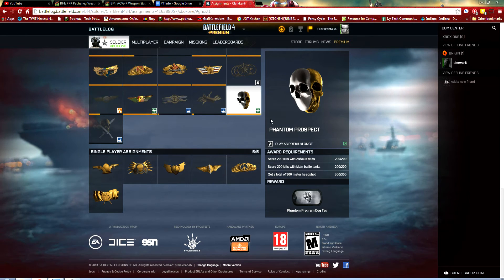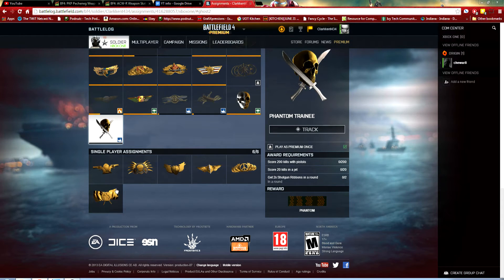It is a gold assignment at the very bottom, as you see right here. This is the Phantom Prospect, which I already completed, and now you have the Phantom Trainee. You need to be playing at least premium. Once you've got that, you need to get 200 kills with a pistol, score 20 kills in a jet, and get at least two shotgun ribbons in a round. Shotgun ribbons will be pretty easy; the pistols might take some time. For jet kills, I'll probably go do some air superiority and bang those out pretty quickly. That's basically it.